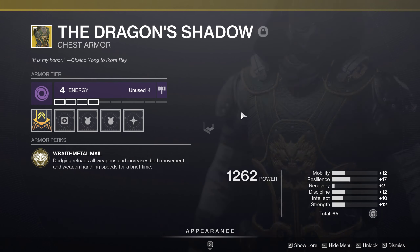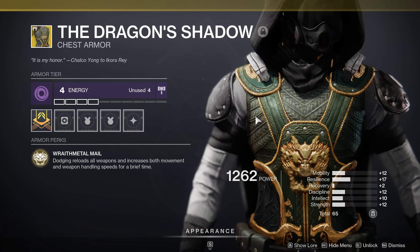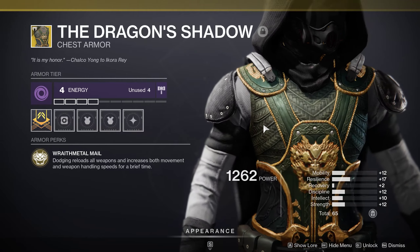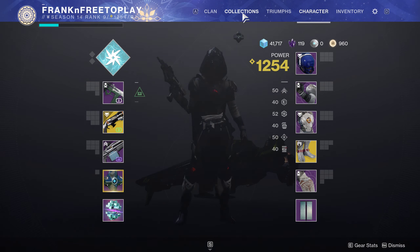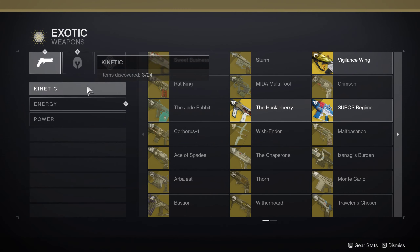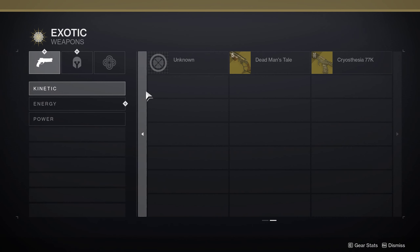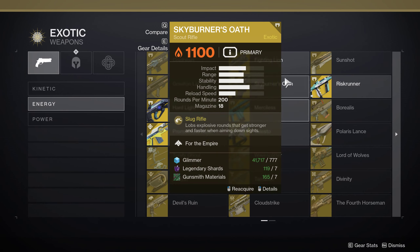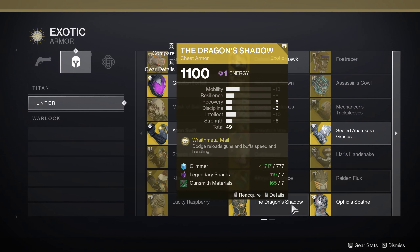I finally got the Dragon's Shadow — this is my preferred Hunter exotic, and I'll be trying to make a build using it. I got this from turning in an exotic Cipher, and it was literally just process of elimination: there are all these guns on the list that I don't have, but since I can't get them because I don't have the DLC, it finally gave me some armor that I can use.